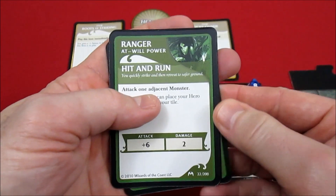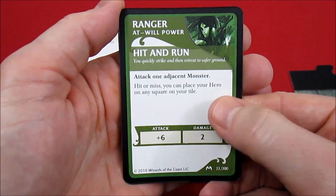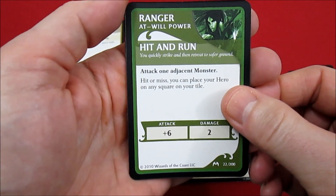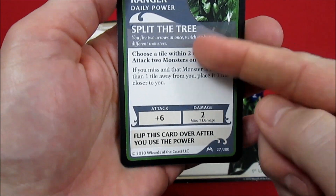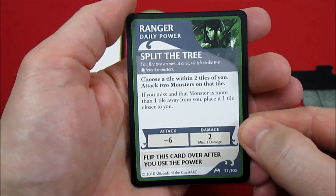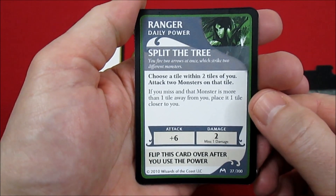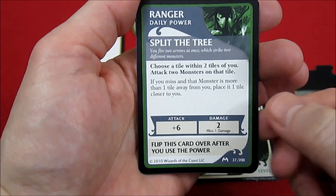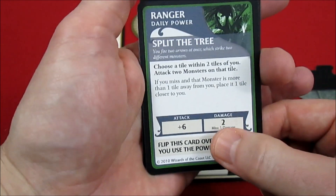She has Hit and Run: attack one adjacent monster, hit or miss you can place your hero on any square of your tile. Plus six will do two damage - a pretty powerful hit. Her daily power is Split the Tree - choose a tile within two tiles of you, attack two monsters on that tile. If you miss and that monster is more than one tile away, place it one tile closer. Does two damage on a hit.